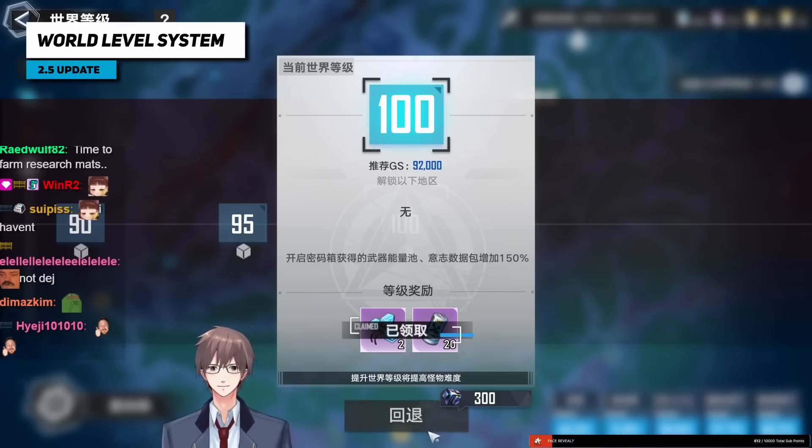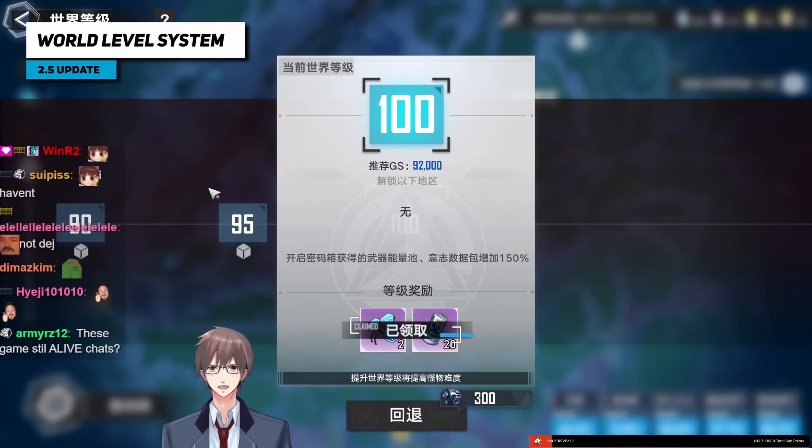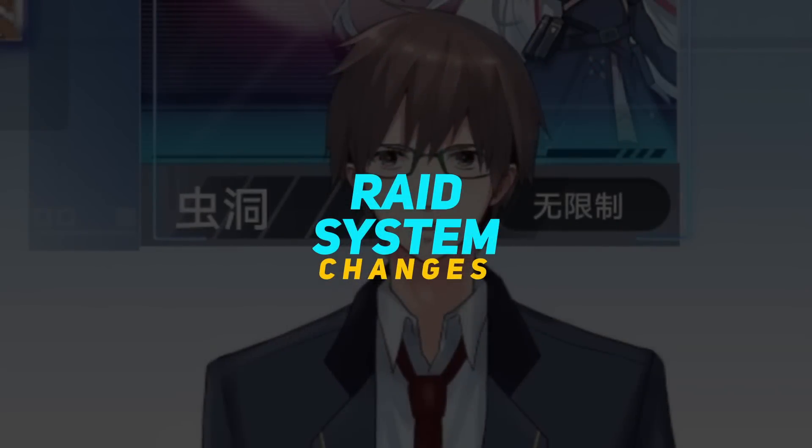For 3.0 on CN — and possibly global in 2.5 — dark crystals can drop your world level back down, so never do that. Only level up your world level when you're ready.